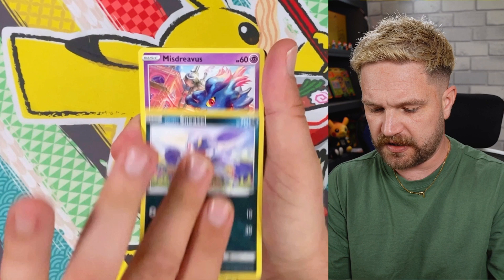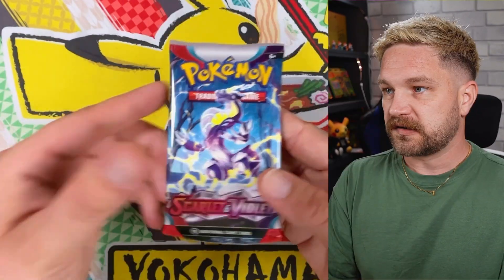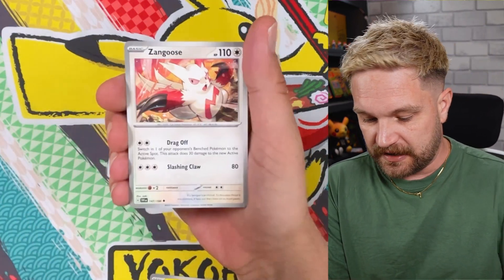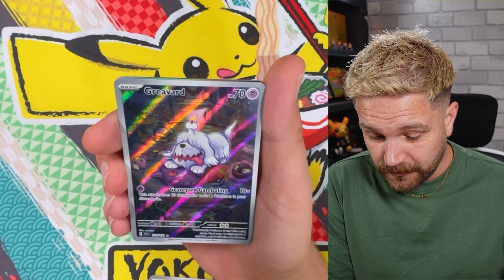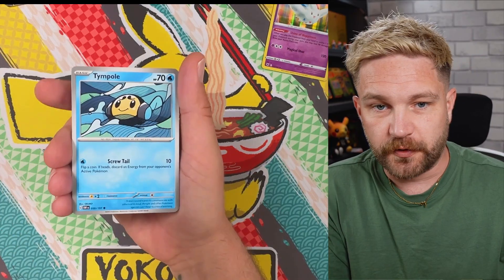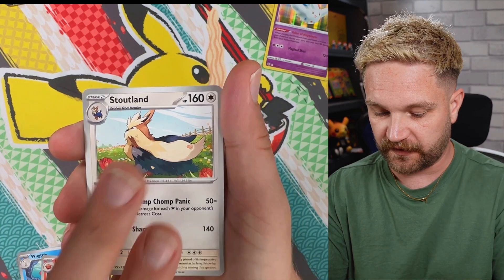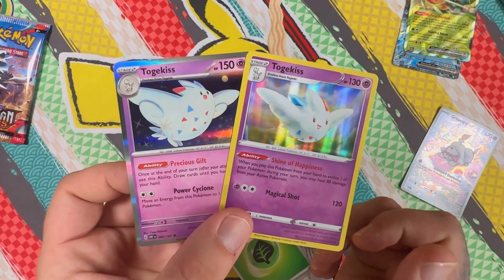Astral gives us a Togekiss — a little holo — better than the last tin anyway. Scarlet and Violet next: I'm telling you now, this pack has got a hit in it. Come on — yes! I got it, I called it! And look, it's a little doggy — dotty, look at that! So that's one hit from this tin. Time for Obsidian Flames to give us a Charizard. My phone just died mid filming — let's hope that doesn't affect the luck.